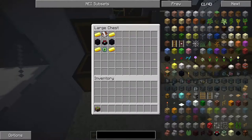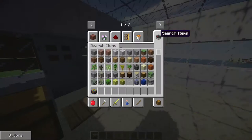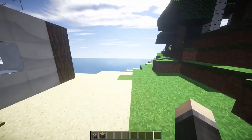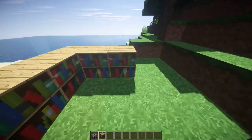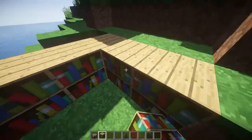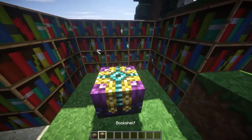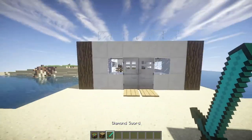I'm gonna need some bookshelves here — there we go, we got some bookshelves. Coming out of F1 mode, we'll create ourselves a little enchanting area. Now toss down the enchantment table and we'll grab a diamond sword.